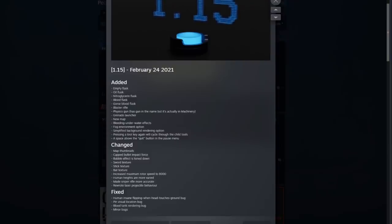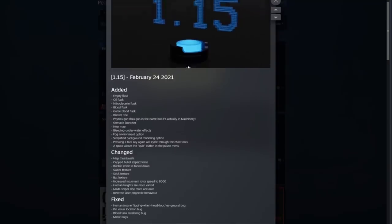There's the new map which you're seeing in the background, the bleeding underwater effects, a fog environment option, a simplified background rendering option — I don't really know what that is — and a couple other things. You kind of have a change log here, and yes, this is available in the normal version of the game.